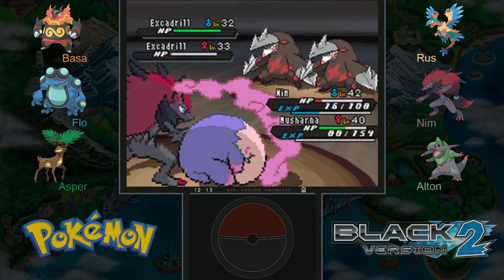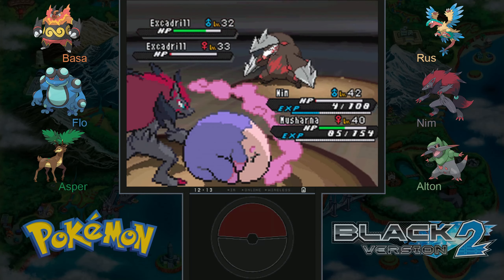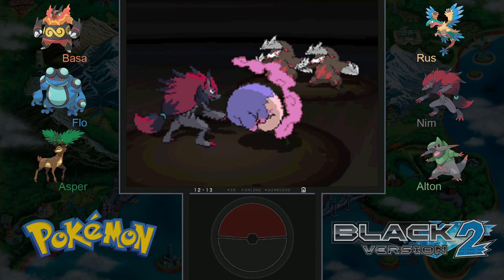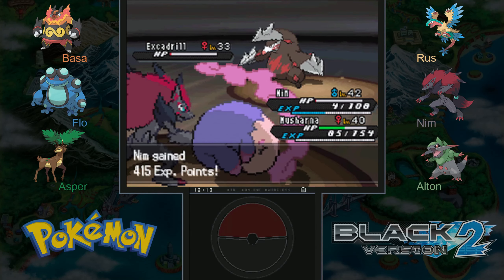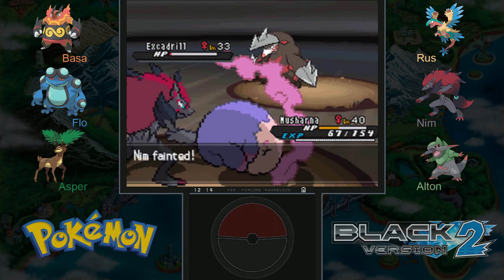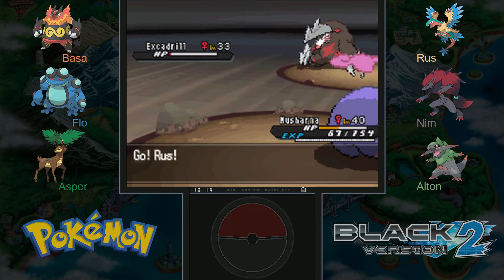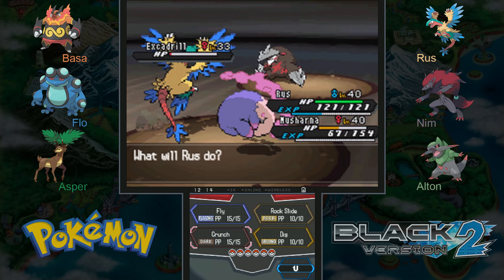Critical hit — I'll take that though. We're facing different targets, which is not ideal. Another crit — nice, those crits are helping us. I'm going to knock out this one because she should be able to knock out the one with barely any HP no matter what. Down they go! But he's faster — maybe I should have attacked the higher level, faster one. A faint in one and a flinch in the other! Let's bring out the real Rust since he is only level 40, get some XP. We are definitely faster, which is nice.